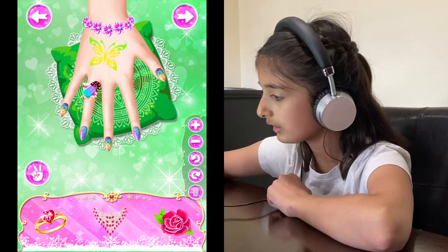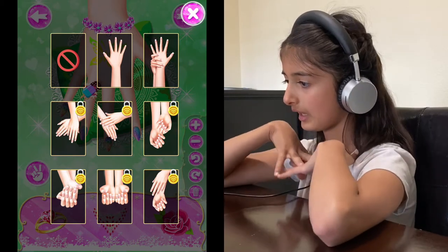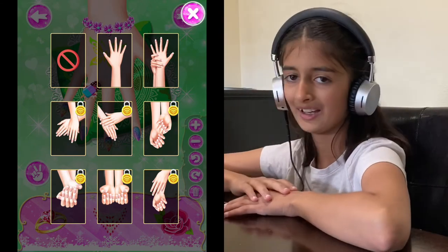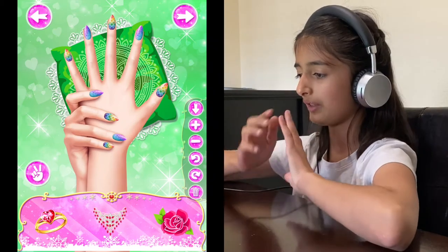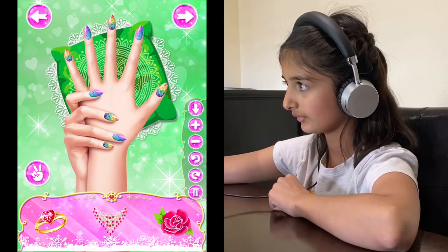Now I'm going to go to the hand thing and you guys can pick any type of cool pose you want for your hands. The only one I can pick right now is the second one, so I'm gonna leave my hand like that — it's laying down on the cushion.